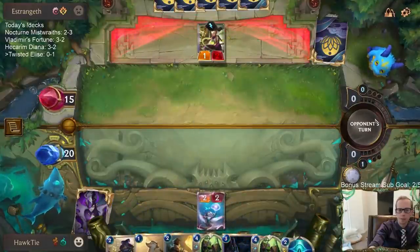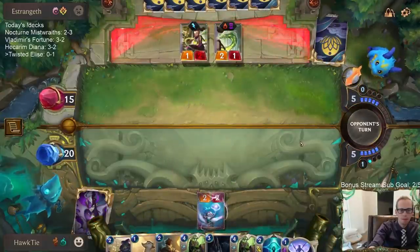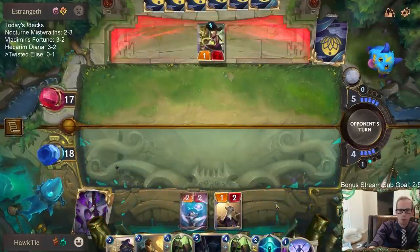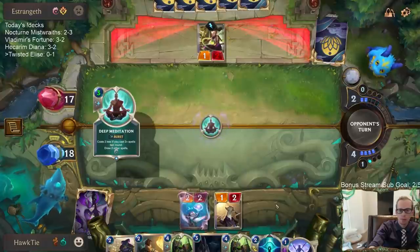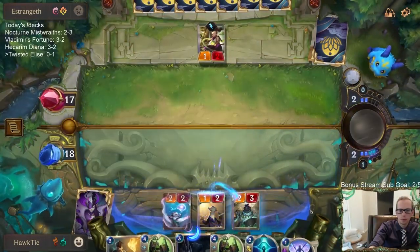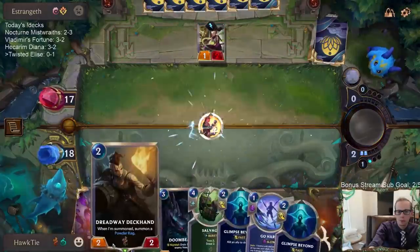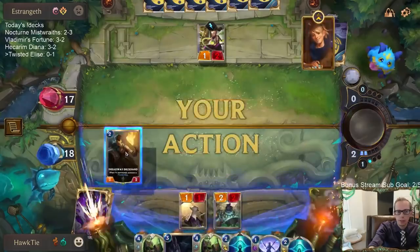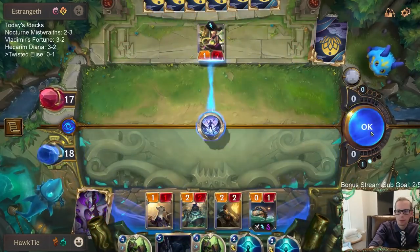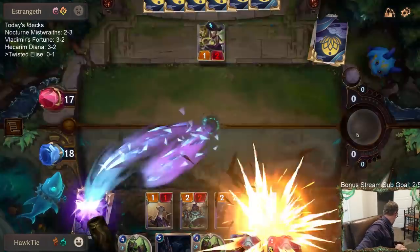They are getting a Draggling. I did all that so they don't have removal for the Powder Keg now. Go-Hard to kill this thing before they get another Draggling next turn.